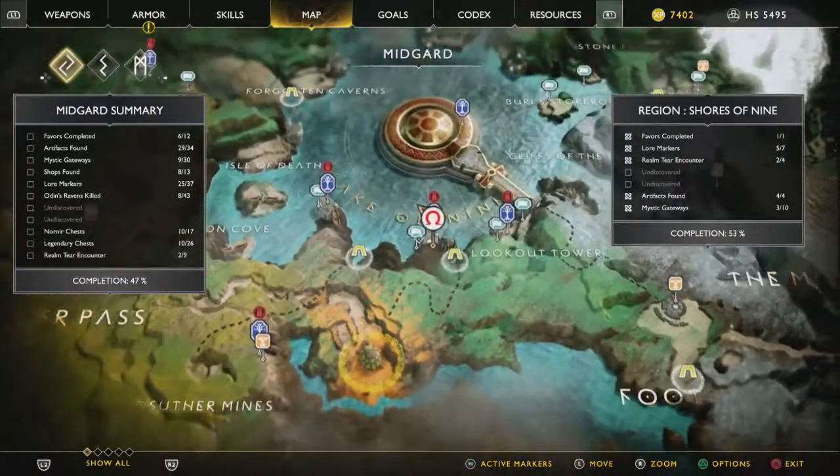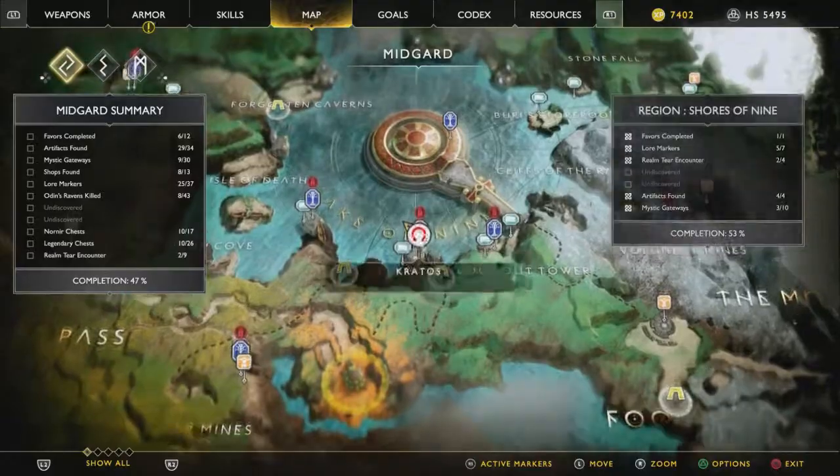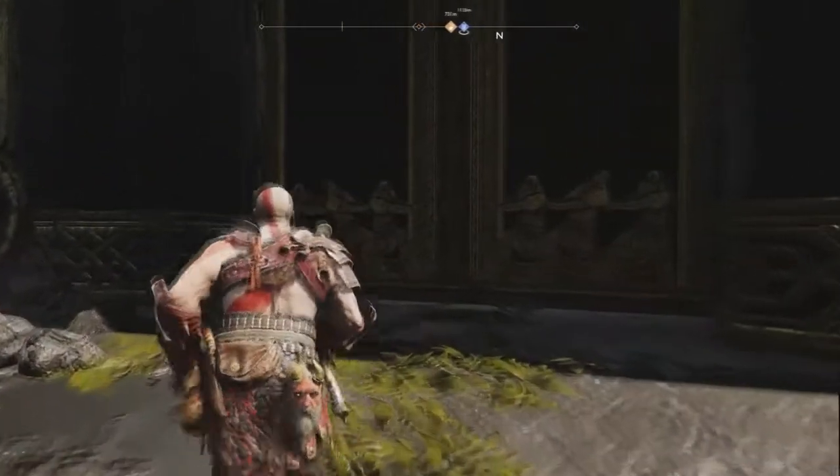For this, you want to travel to the Muspelheim Tower — the fire tower — and you'll have to go towards the center of the tower inside the golden circle.